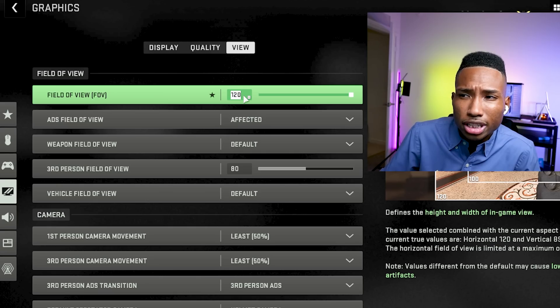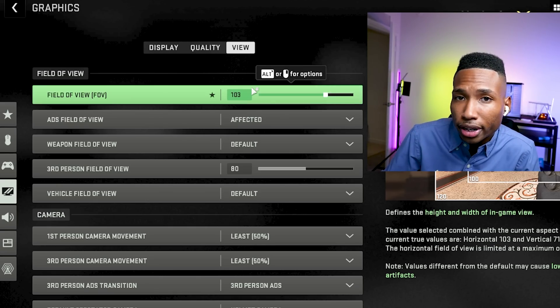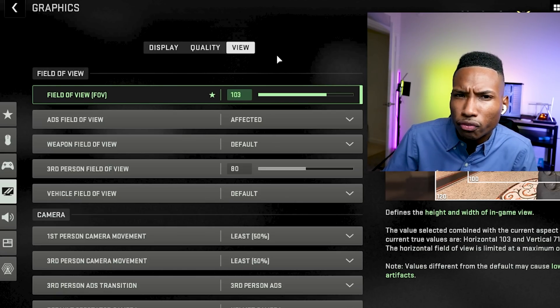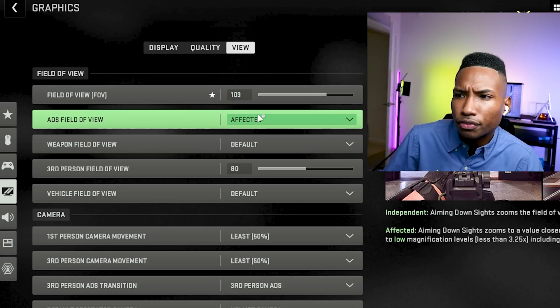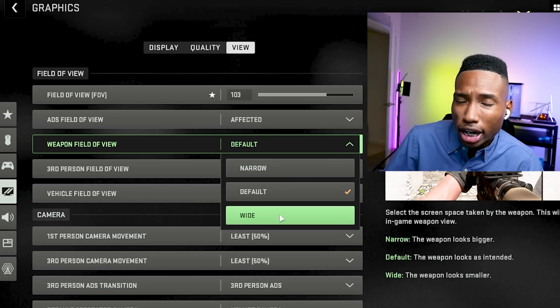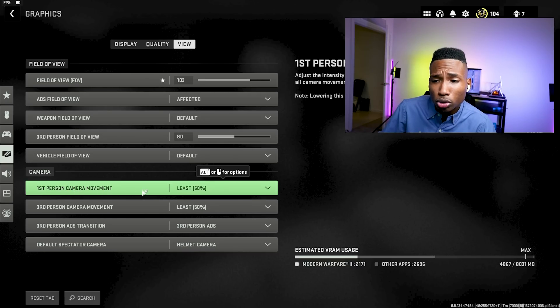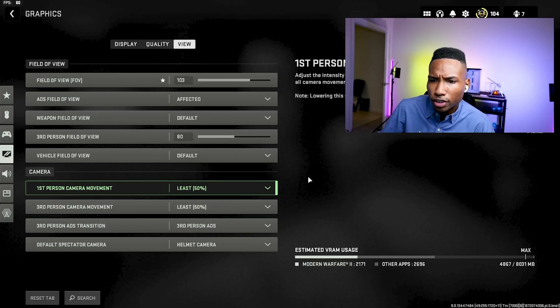Now go to View. You can set your FOV to whatever you like — a lot of professional controller players like to hover around 100 or 105 for the best aim assist results. Weapon field of view: wide is popular, but default is perfectly fine. First person camera movement: 50%. Third person camera movement: 50%.